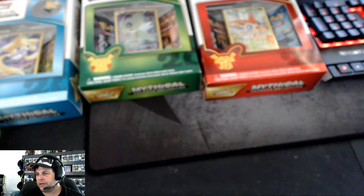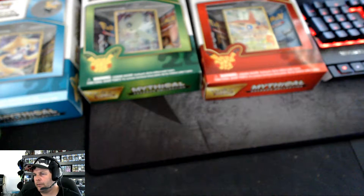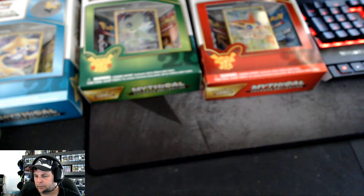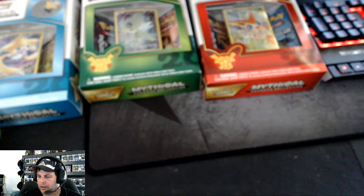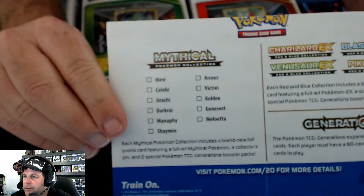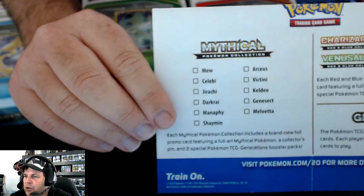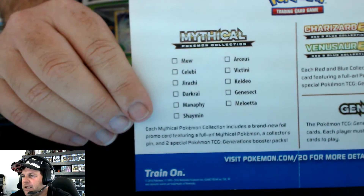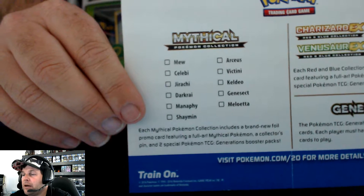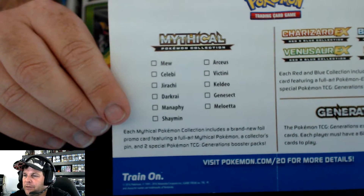Welcome to Kicker Village! This is an unboxing of three Pokémon packs to celebrate 20 years of Pokémon. These are the Mythical Collections, and in these collections we have got Mew, Celebi, Jirachi, Darkrai, Manaphy, Shaymin, Arceus, Victini, Keldeo, Genesect, and Melotta. I've got three of them: the three I've got are Victini, Celebi, and Jirachi.